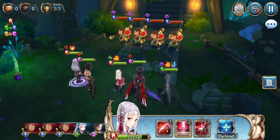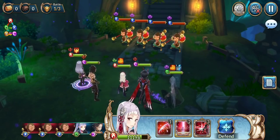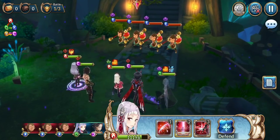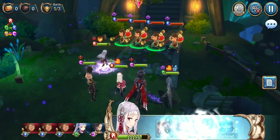Alright, so as you can see here, Stage 1 is just two monkey guys where they summon the clones. The main guys do have a little bit more health than the clones. So nothing special here, just kill these guys.